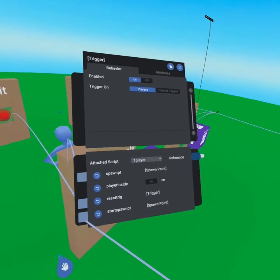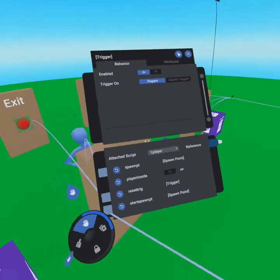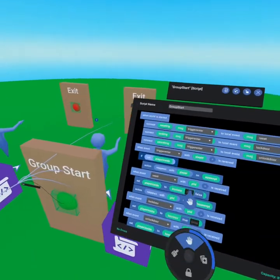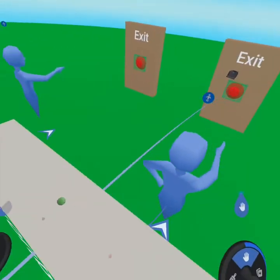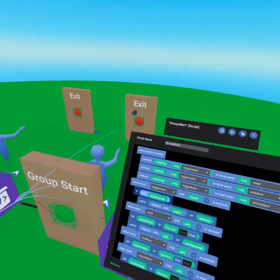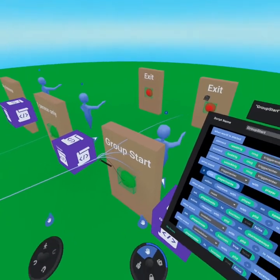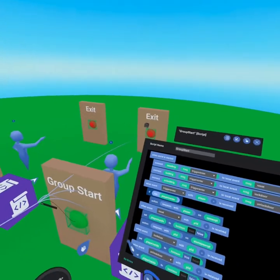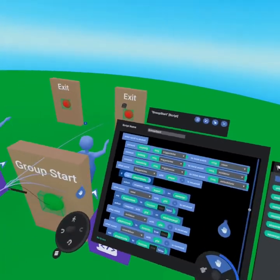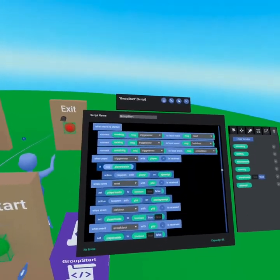On our object you can see the one-player script has been attached, with both spawn points and the reset trigger referenced. Group start initially rocked my brain because I was going to do it a really complicated way, but I wanted to make it as accessible as possible. So I decided to use two additional triggers — a lock and unlock trigger — which allow you to set that boolean from the other side of the door. This is the easiest way to do this.